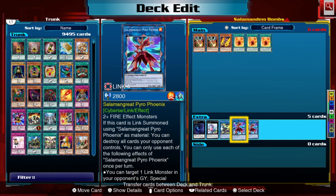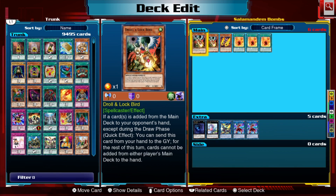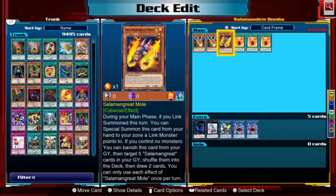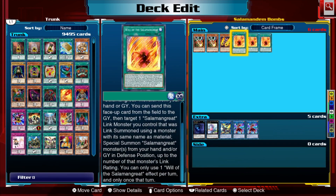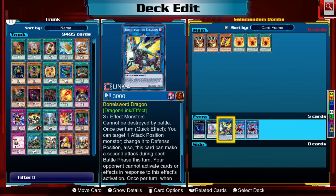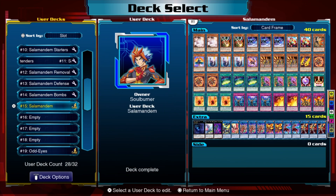For the comeback factor, Mole works like a graveyard-based Pot of Avarice: if you control no monsters, you can banish Mole from your graveyard, target five Salamangreat cards, shuffle them into your deck, and draw two cards. It's a nice comeback factor if your opponent breaks your board, but you never want to be in a situation where you need it. Will of the Salamangreat can also get you a load of monsters back, allowing you to do some insane link combos.